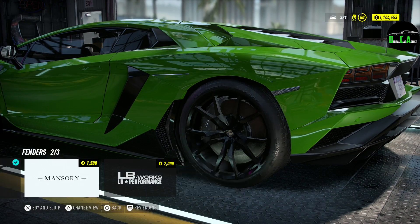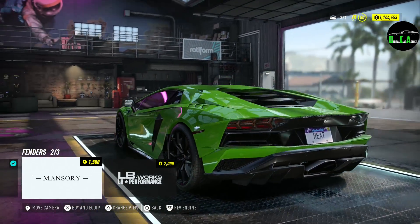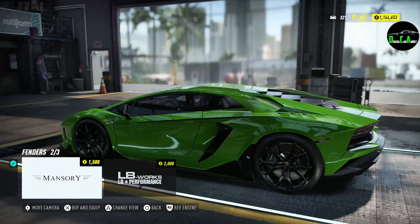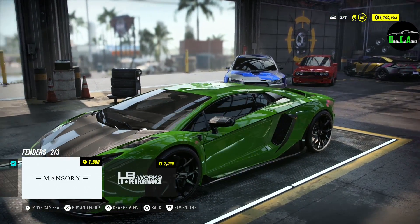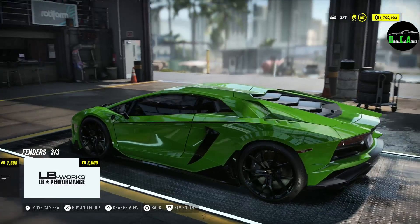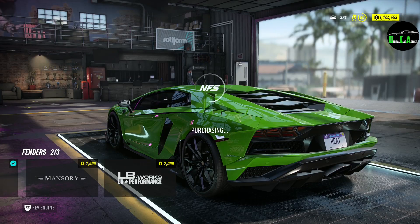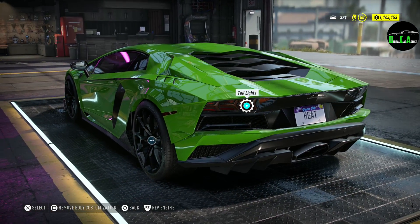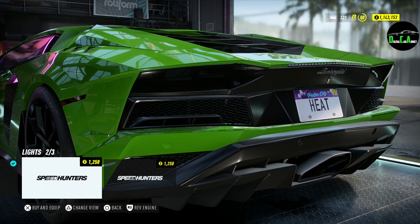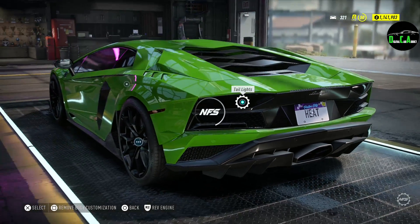Rear fenders — you got the stock, the Mansory which has a carbon line going across, some extra vents, and a slight wide body to it. That is awesome, very clean. And you got the Liberty Walk one. Definitely Mansory. Tail lights: you got the stock, a light tinted, and then a full-on dark tint. I'm going to do the light tint — I like that, kind of matching our lightly tinted headlights as well.